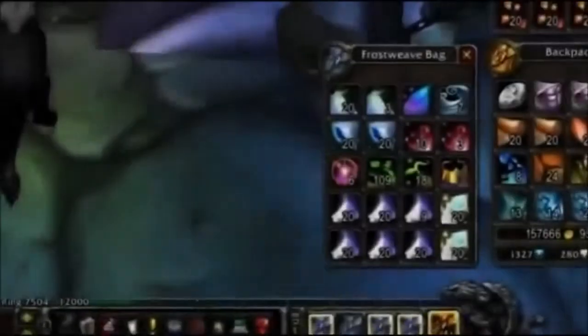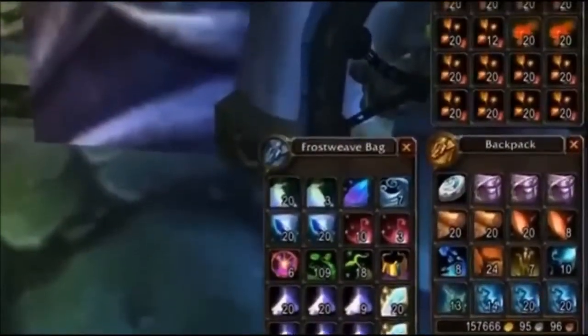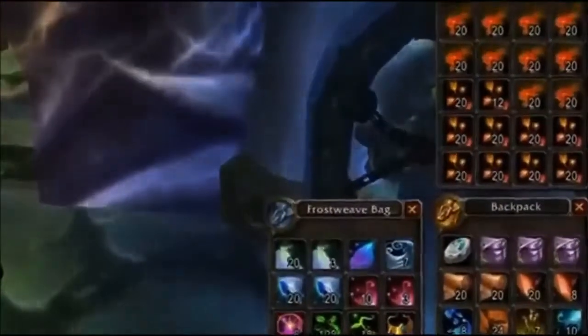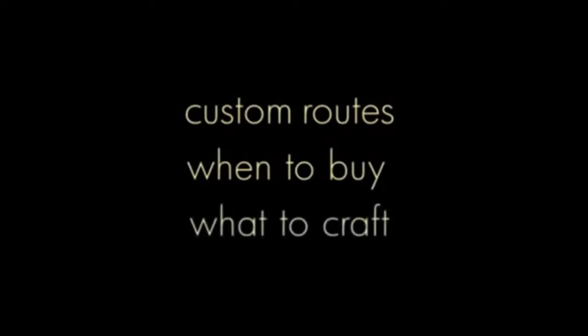Imagine the most profitable items right at your fingertips. Items unique to your server's economy every single day in under 30 seconds. Customized routes that lead you right to the highest selling items. A sophisticated display that tells you when you should buy out materials and what you should craft with them. Imagine making up to 30,000 gold daily, all without reading confusing guides or doing the mathematical legwork yourself.